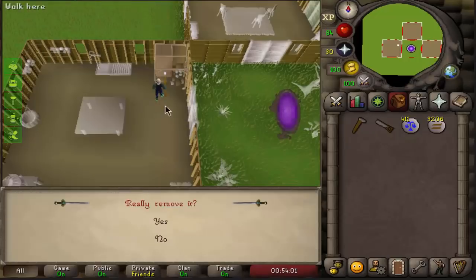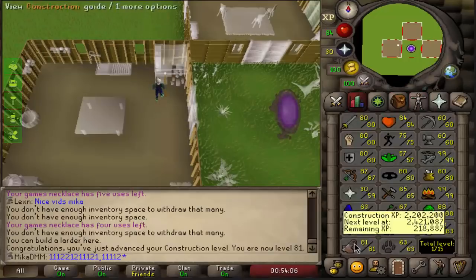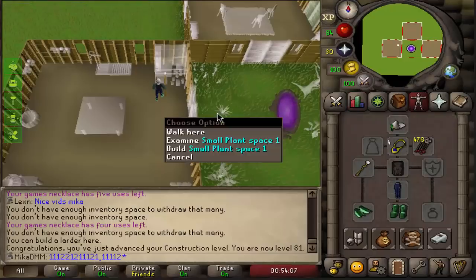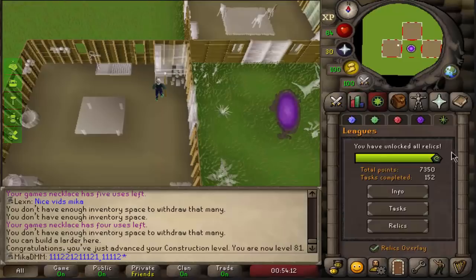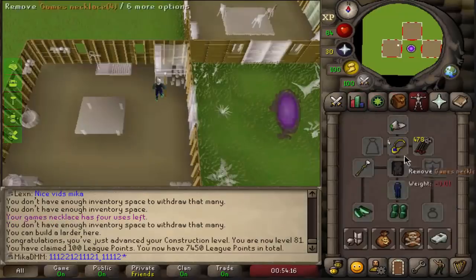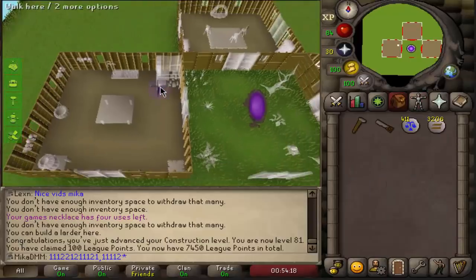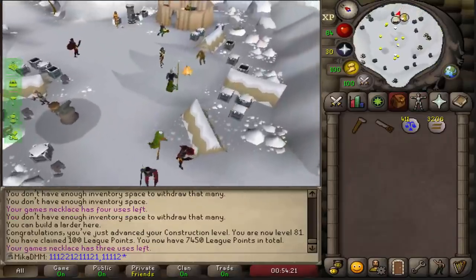Once I have 99 construction, it's also gonna be really good because I have a free teleport to house and then a free teleport to the bank. I didn't record 80 construction but I got that as well. So if we collect the points, we ended up getting 100 points just like that. I'm gonna go ahead and create the room and put the jewelry box in it in the next clip.